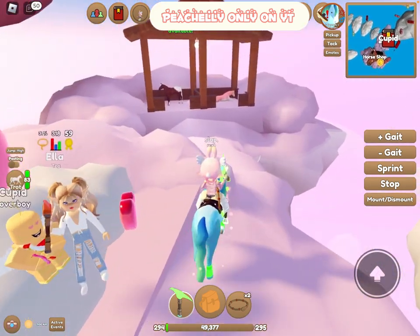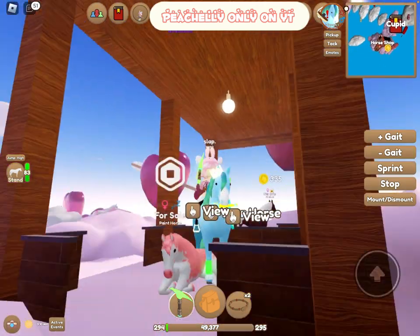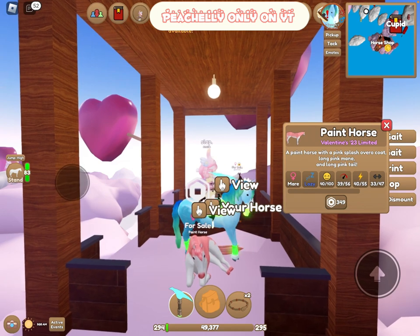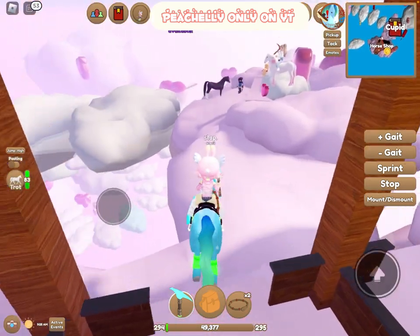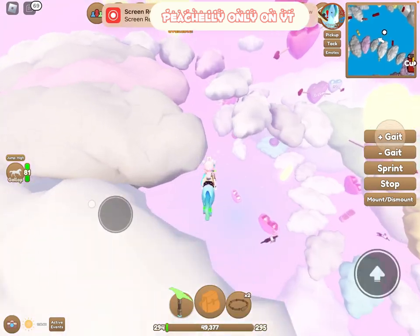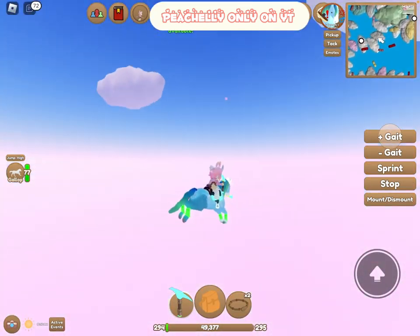I ran out but I got tons of accessories! Look, there's the Valentine's Paint Horse — the Pink Splash Overall. It's also Robux but not that much. It's so cute — it looks like a pink cow, like a strawberry cow. That's just me probably.